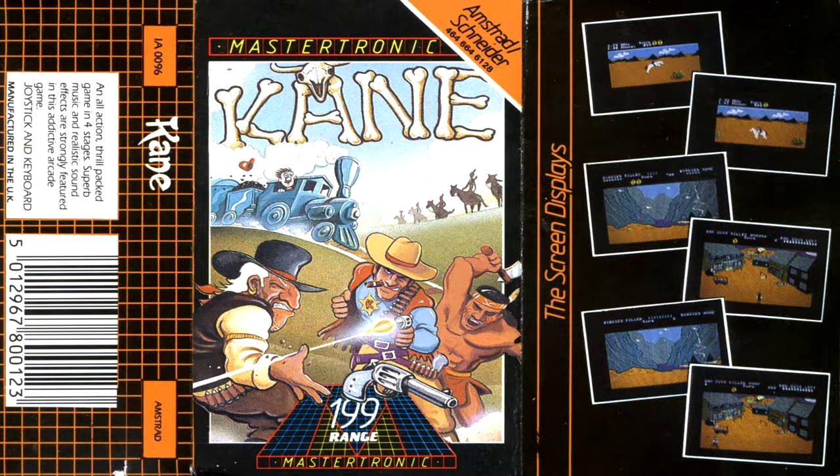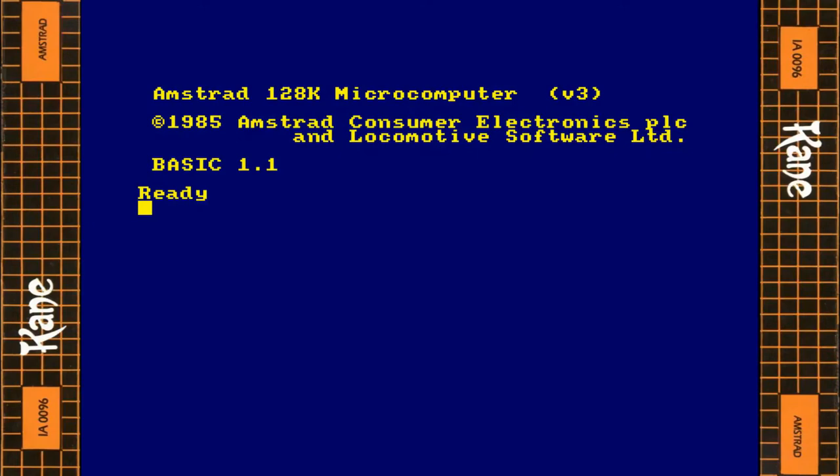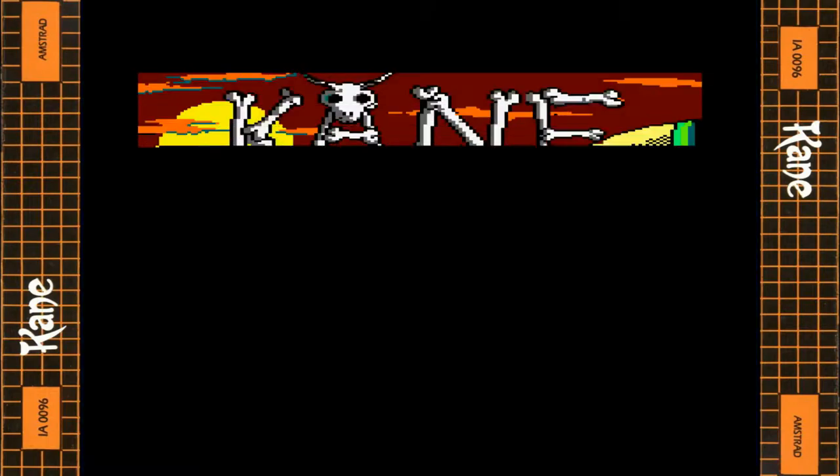Clearly many of you, including myself, have very fond memories of this game. This was originally a Commodore 64 game, then ported to the Amstrad, Speccy, BBC Micro, Acorn Electron and Commodore 16 plus 4. The latter three versions are missing the horse riding sections of levels 2 and 4, meaning they only have two levels of shooting action.